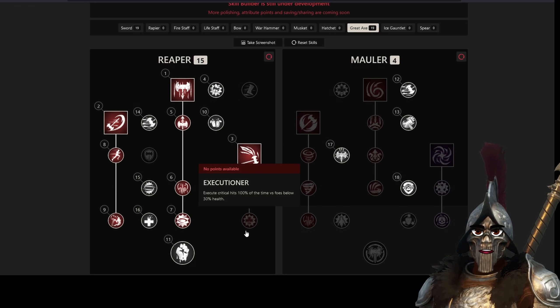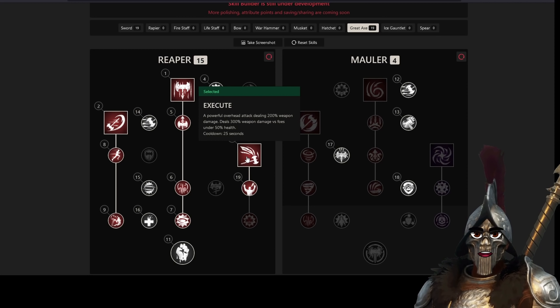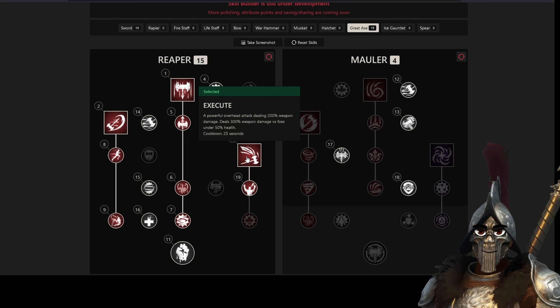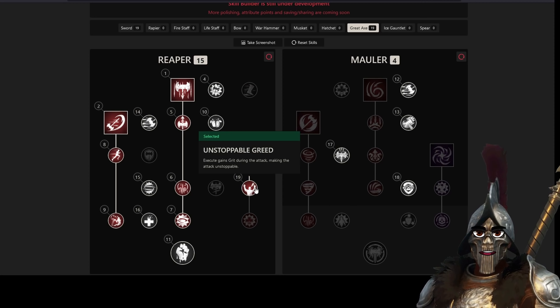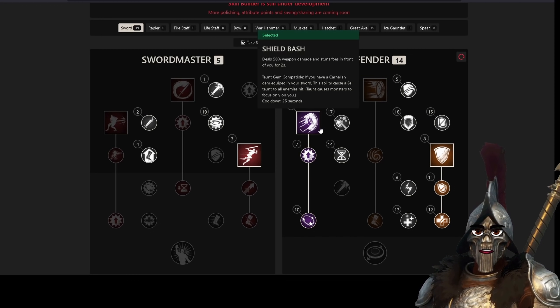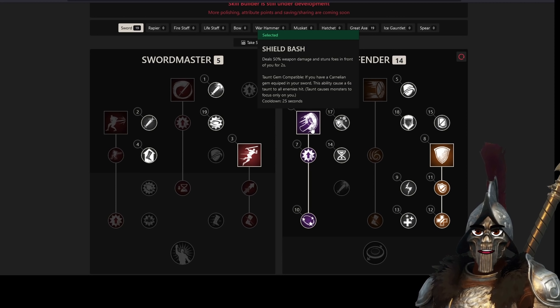After the Shield Bash stun you walk behind the enemy and use Execute — that's why you don't even need extra crit chance, because going behind the enemy gives a guaranteed backstab. You can't stack backstab and crit from what I found — every test I ran against dummies did not confirm you can stack them. So walking behind the enemy you deal 200% weapon damage at least, if not 300% weapon damage. The Execute has a 25 second cooldown and the Shield Bash stun also has a 25 second cooldown, though the sword has some cooldown reduction effects.